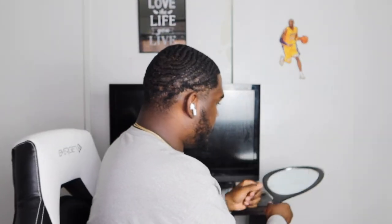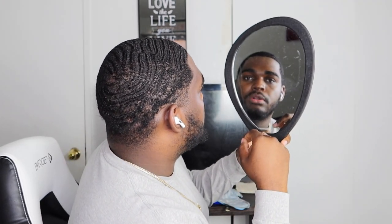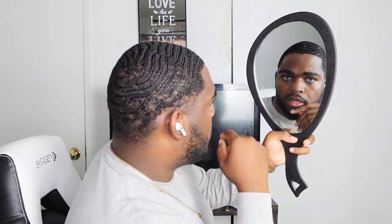Now that y'all know all the essentials, I'm gonna show you how I brush my hair and how to speed up that process so you can step out of the ripple stage as fast as possible. This is how my waves are looking right now fresh out of the rag. First thing you want to do — if you ain't got any oil or product in your hair, you definitely want to apply that.